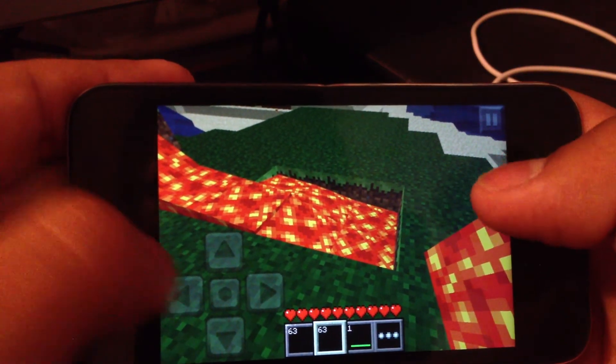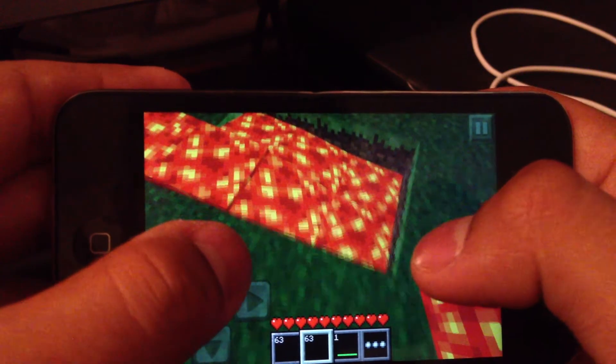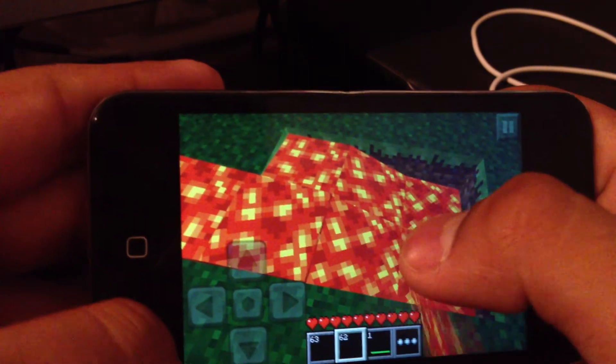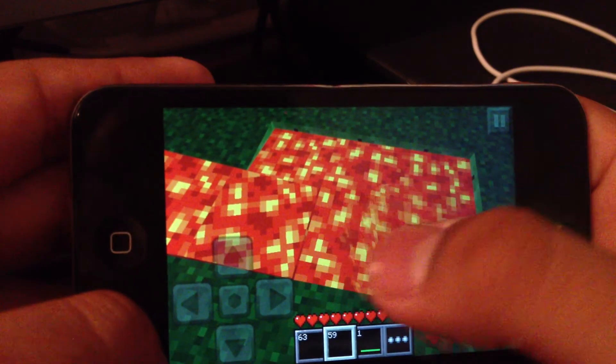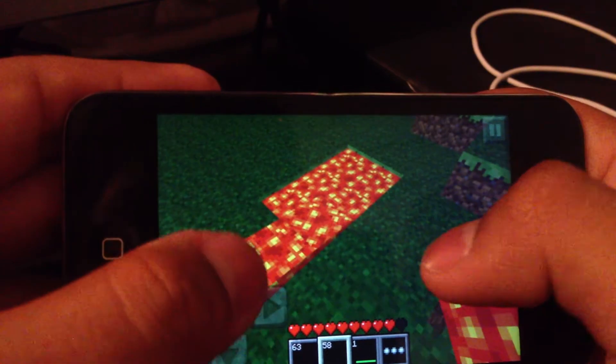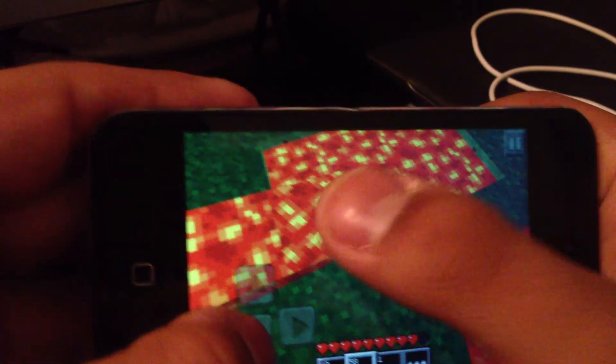To make the lava stationary — like not flowing — you just keep adding it like this. Okay, it's not flowing anymore.